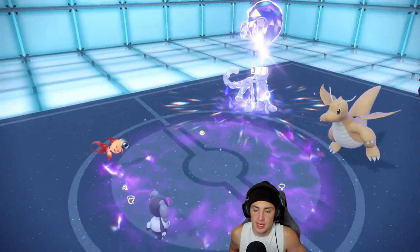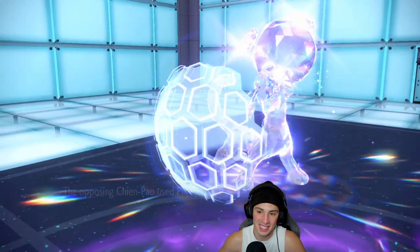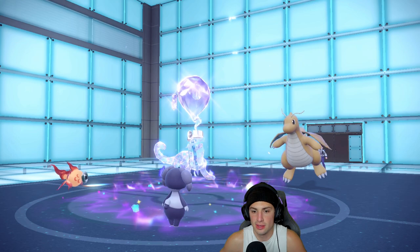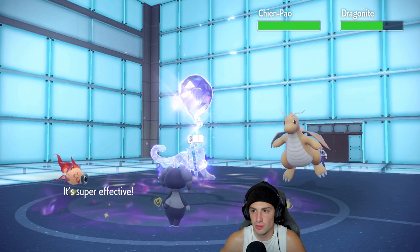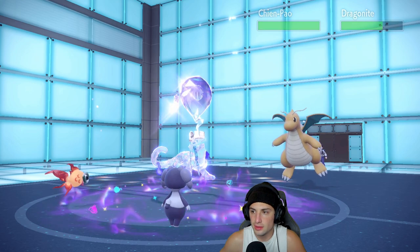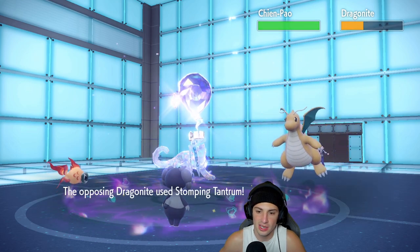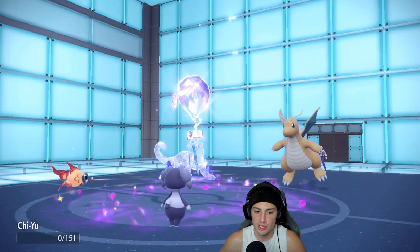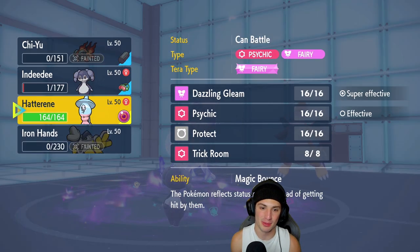Going for Gleam. The Stomping Tantrum really just KO'd me like that — he drops a nice Protect. He might take out Indeedee, which I don't mind as long as Indeedee gets off the Gleam. We have Trick Room for a couple more turns and I feel like Hatterene and Chi-Yu can get some work done. Looks like Dragonite has Multiscale to help it out. We get ripped but I still feel like we can win this match.